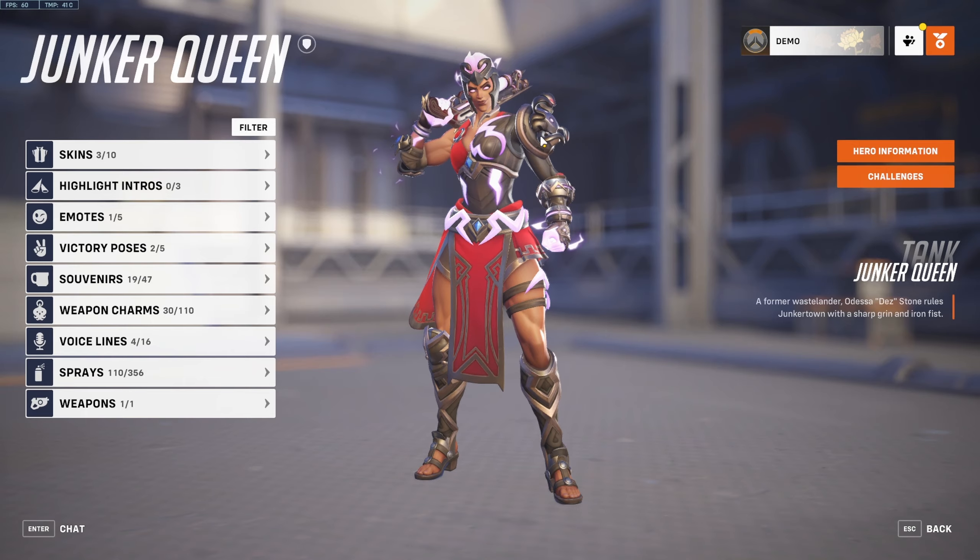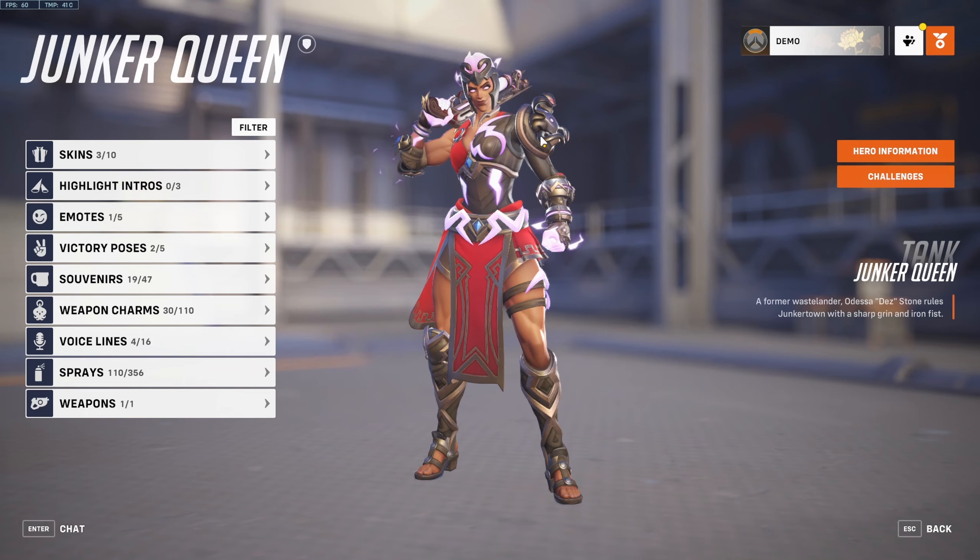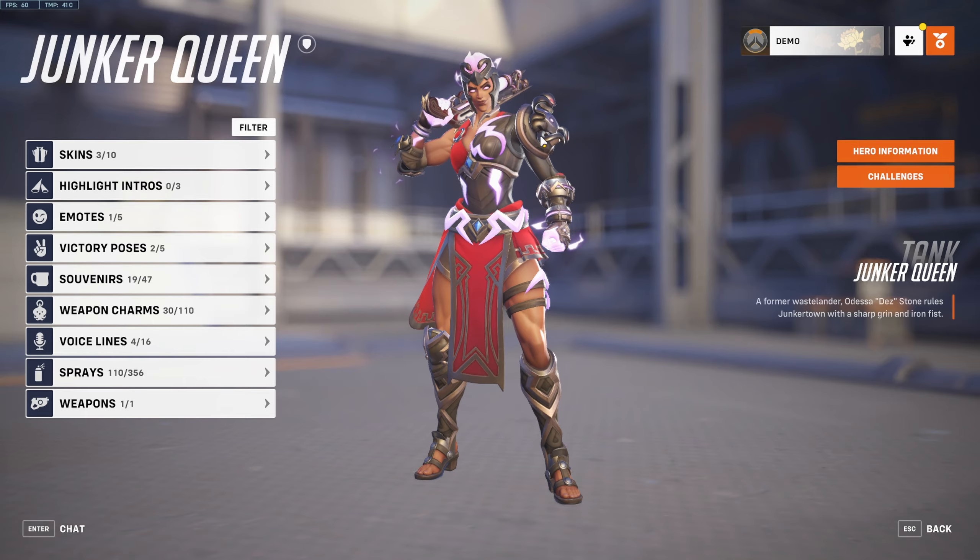Fight for the Hanzo first since he's gonna be low - got him. Press my shift ability as soon as I can, pull Doomfist in - easy pulling him. Should be able to kill the Lifeweaver here - yep, another easy game on Junker Queen.